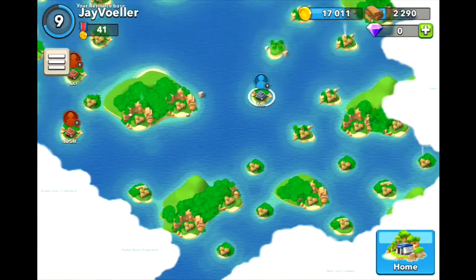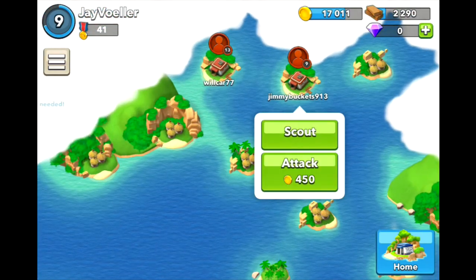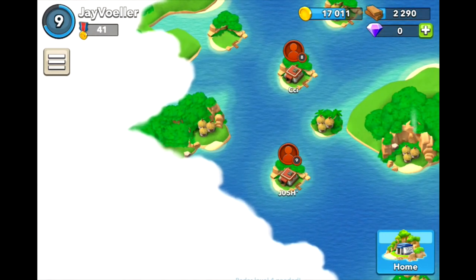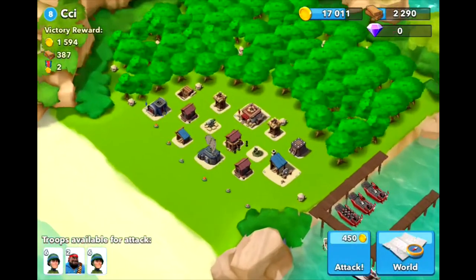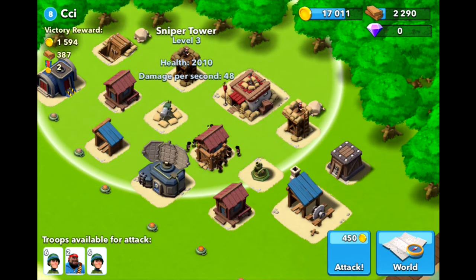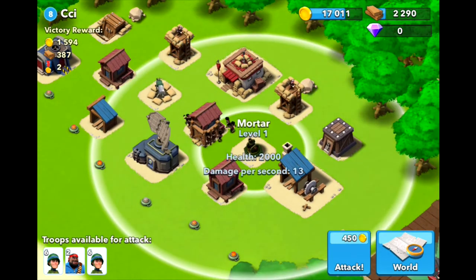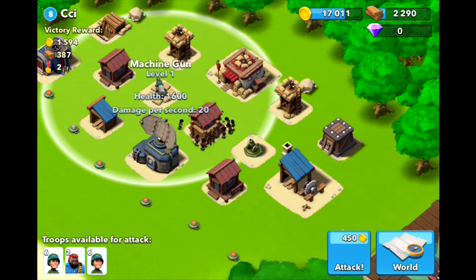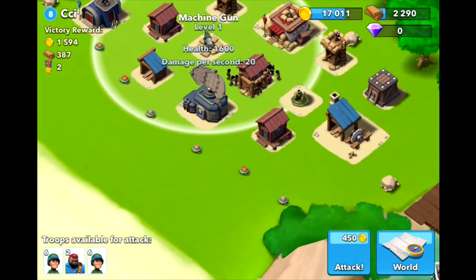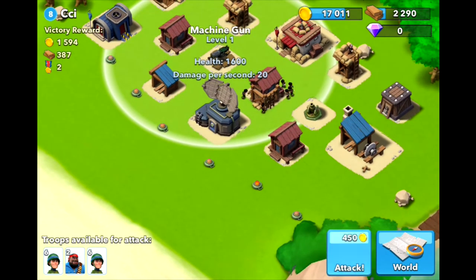There is no more AI, so let's attack a real person. This base might be the easiest, because I've looked at all the bases and this guy is new. This guy I didn't take out — let's attack him.